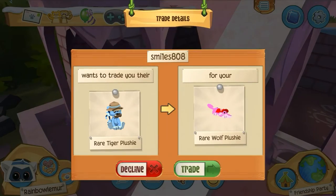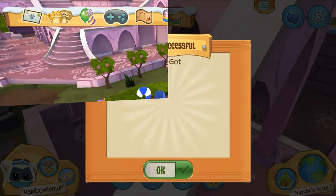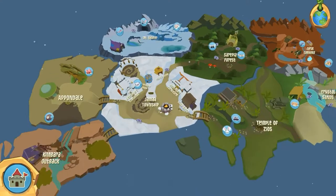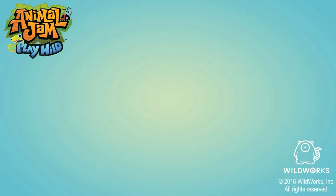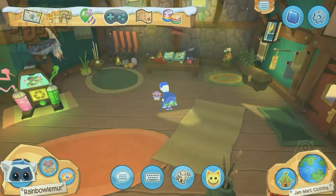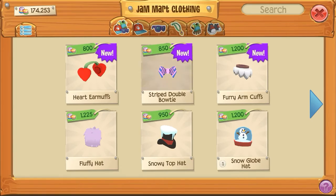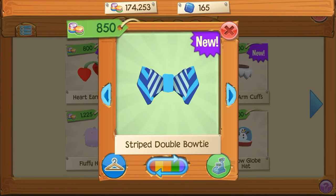Trade request. Rare tiger plushie? Alright. Let's go ahead and see what they have at Jamwart Clothing, see if they have any new stuff. Heart earmuffs, striped double bow tie.